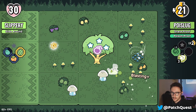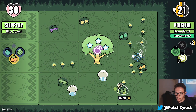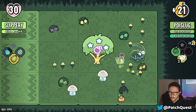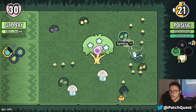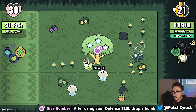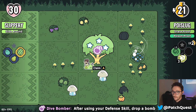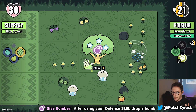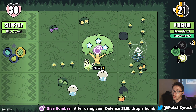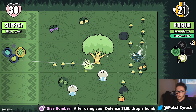Whenever you have the same ammo as what you see on the ground, it'll reload what you currently have. At this little tree area you get all these little goodies, and there's always a charm at the tree in the middle. Dive Bomber — after using your defense skill, drop a bomb. That's pretty nice since my left trigger is my first ability.